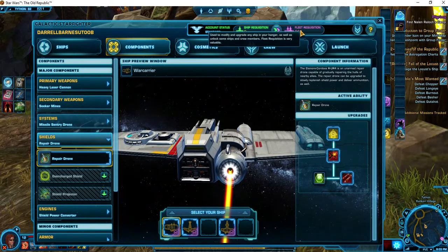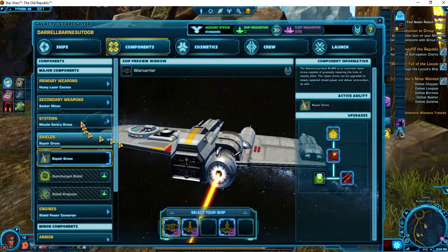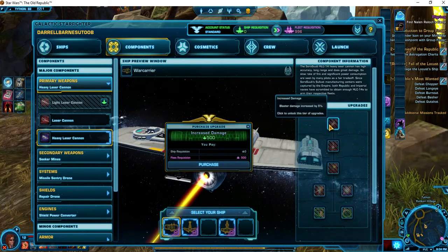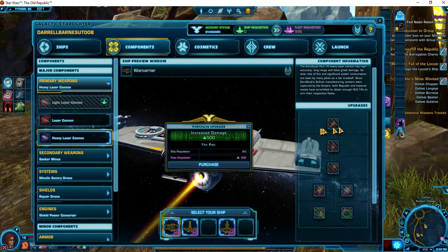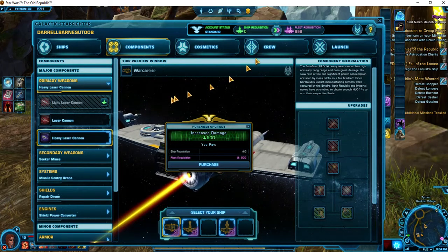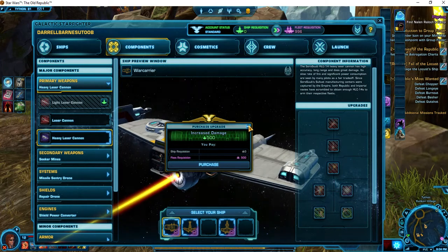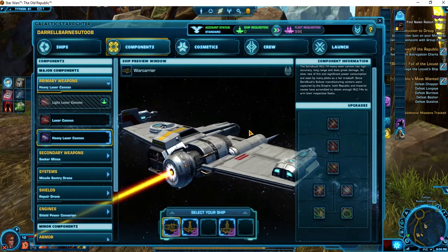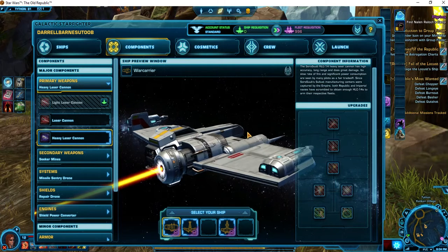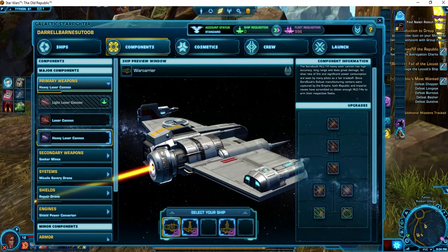That doesn't leave me with very much more. When I go to Scout, I'm probably going to get the EMP with that. I've just about spent all my requisition on War Carrier, but this is a great place to start — every time you play, you'll get the ability to start adding a little bit. I actually have enough to increase blaster damage by 5%, but I want to save a little so I can outfit my Scout. So that's my War Carrier build, and this is Brother Barnes. I am working on a telekinetic Jedi Sage right now, and this is just one of the things I like to do in Star Wars The Old Republic — play Galactic Starfighter. Keep coming back.